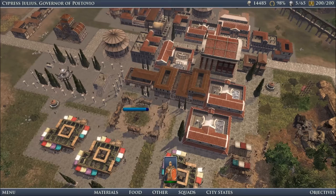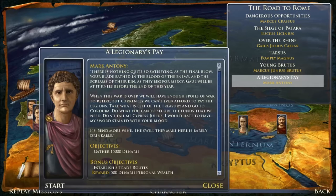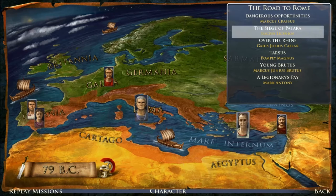Grand Ages Rome is a city-building management game where you take on the role of a governor who is tasked with settling a number of historical Roman provinces. At the start of the game, you'll be presented with a campaign map and allowed to choose which missions you want to tackle in what order. Most missions require you to build a flourishing city, although you will often have secondary objectives such as building specific monuments or defeating barbarian hordes.